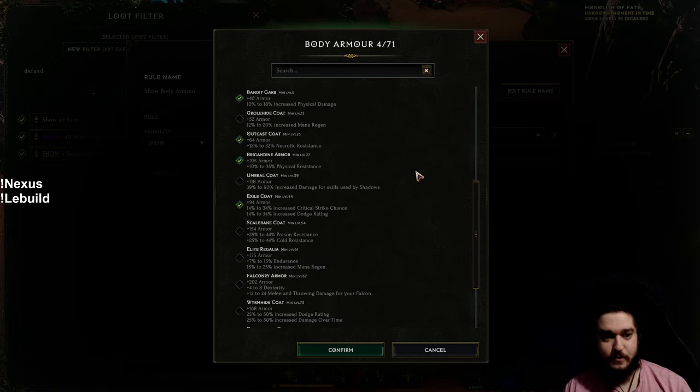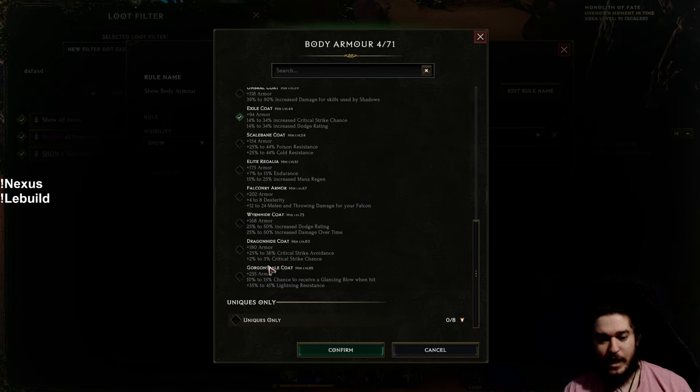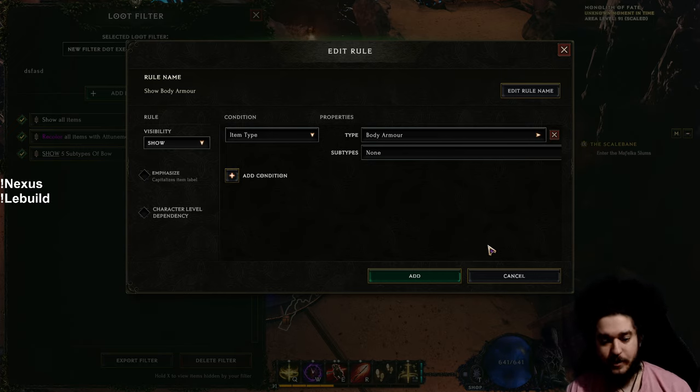You'll probably select something based on resistances along your journey, and you can use this for pretty much every piece of gear. Unlike Path of Exile, base equipment in this game is incredibly impactful. Scrolling down to later pieces — Dragon Hide Coat gives 180 base armor, critical strike chance, and critical strike avoidance. Falconry Armor gives four to eight Dexterity, equivalent to a tier four roll on an attribute, plus damage to your Falcon.